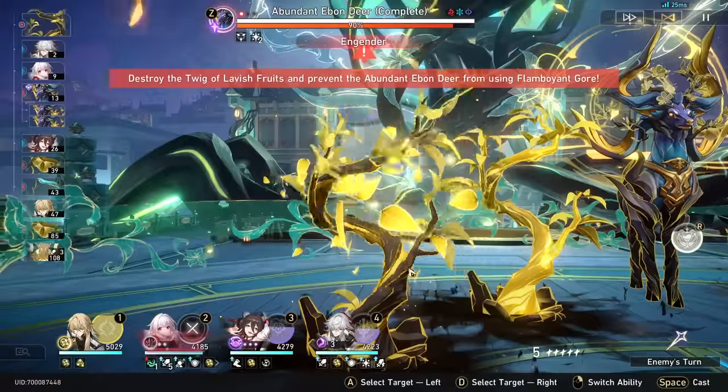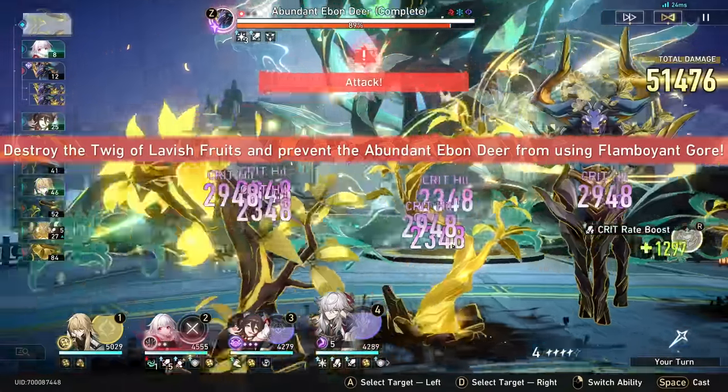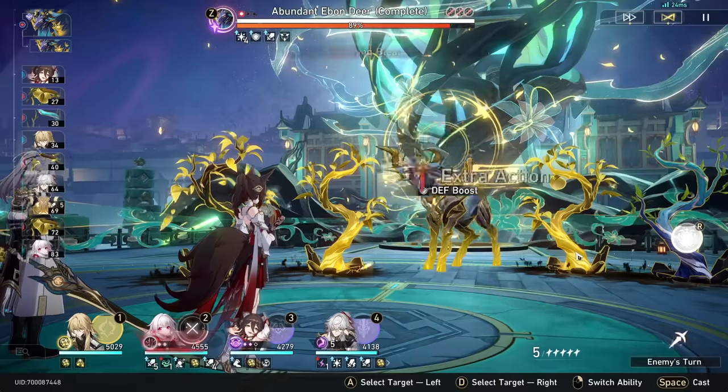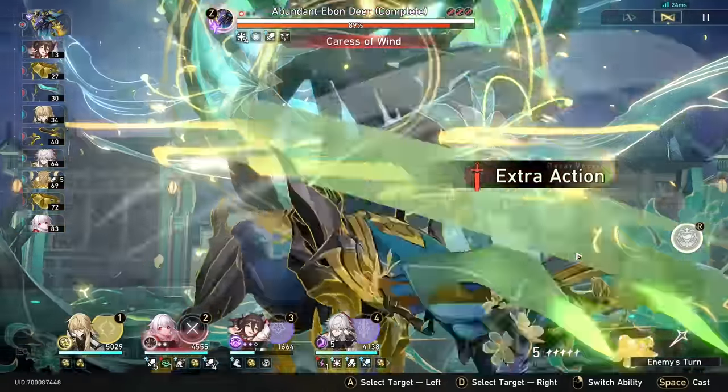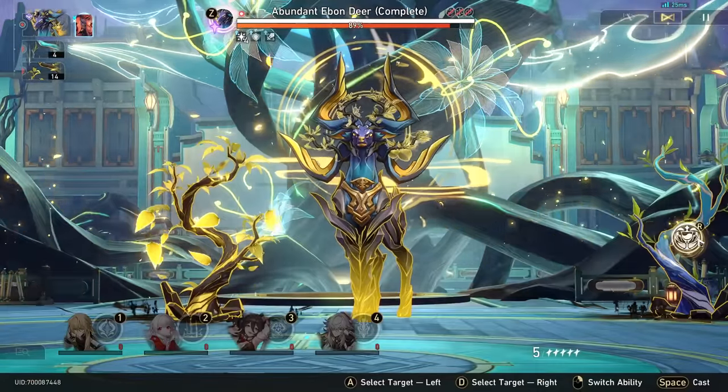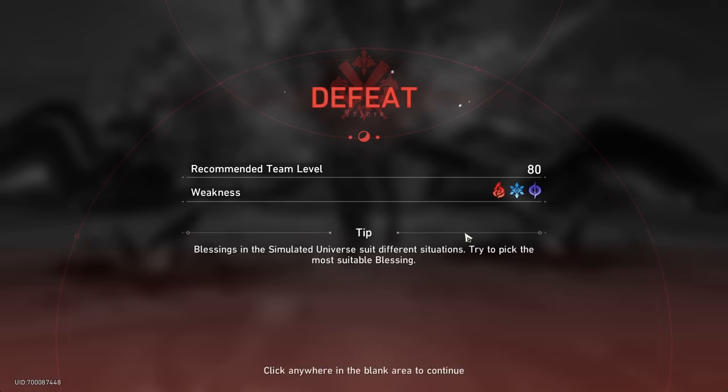It said destroy the stuff to prevent him from doing his ultimate — Caress of Wind nearly killed us. My Tingyun! And then his ultimate... We got obliterated. Maybe I need a Gepard shield or something. That must have been his pre-ultimate, and then he actually did his ultimate. Do I really sacrifice damage for shields? I'm going to just try the same team — maybe if we just had a bit better luck with our cards, it would have worked.